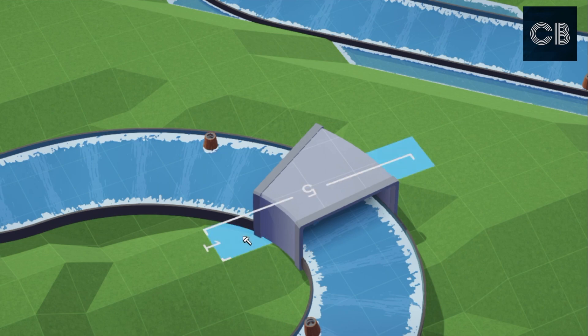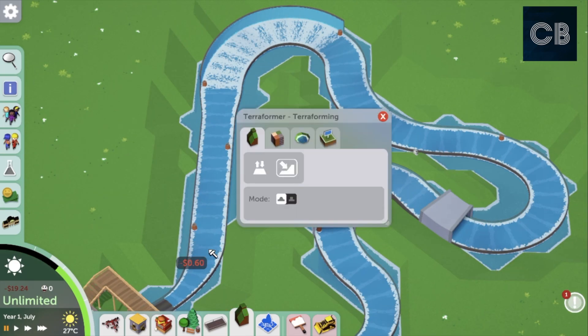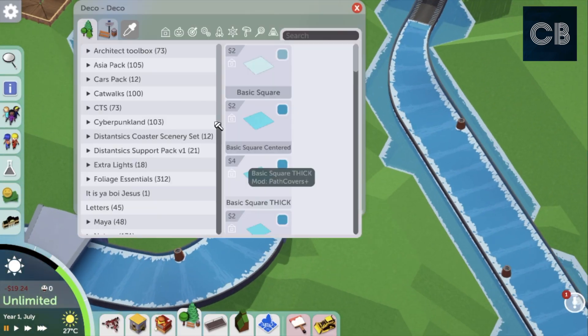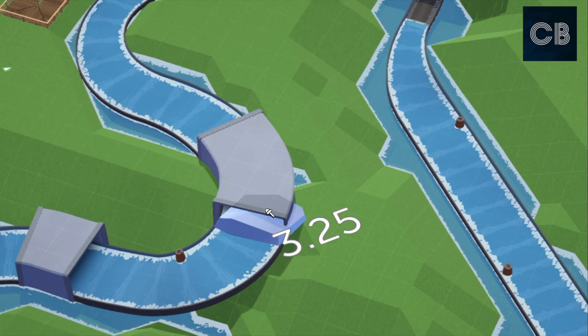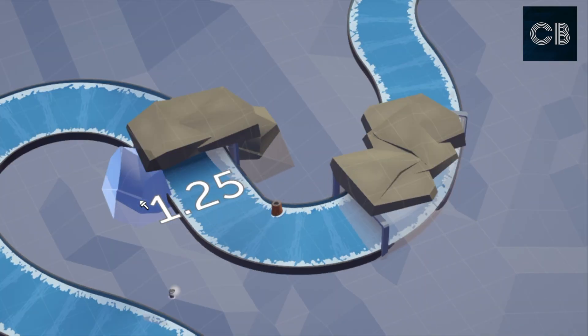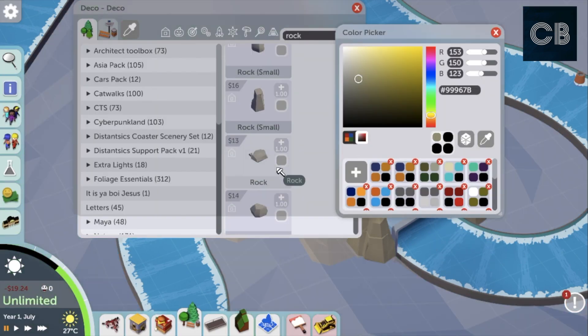It's also got some great things like bumpers that you can add along the water track. I think they're there to make the boats change direction - who's facing backwards or forwards - but also to regulate the boats and make sure they don't gather up too close together on the course.